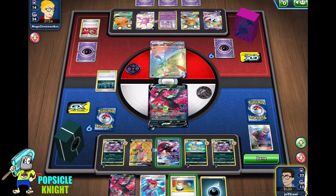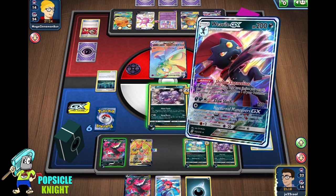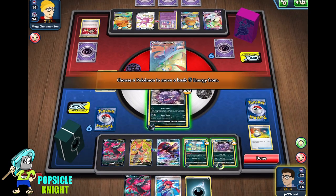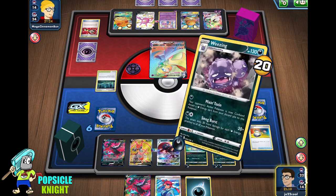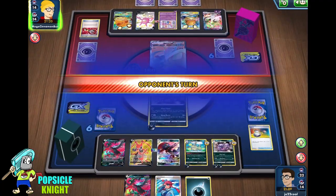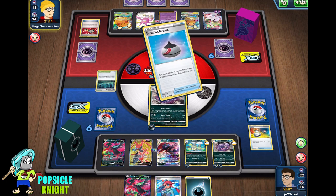Put an energy on Weezing. So now we have 1, 2, 3, 4 — transfer this — so we have four. Four times four is 160. Smogburst, 160 plus the 20 base damage — 180 damage. Not bad — four energies for 180 damage. And they're just going to pass; they can't get Gardevoir VMAX out of the active.